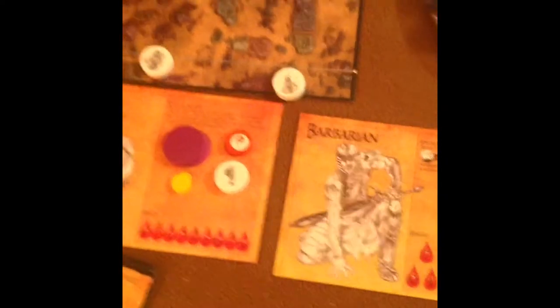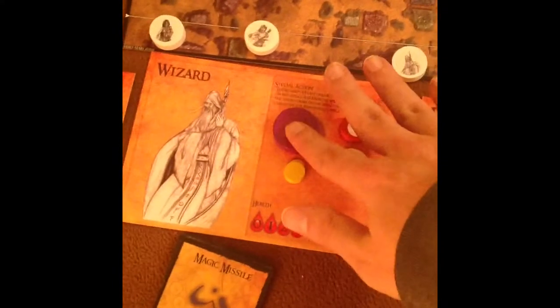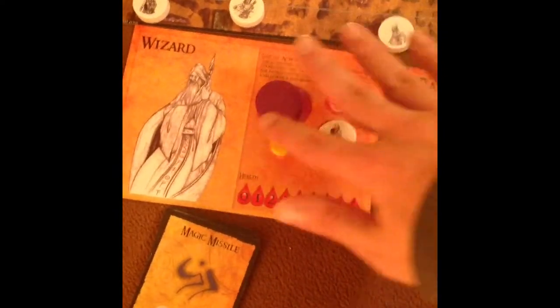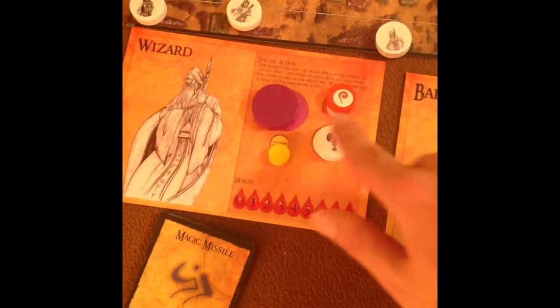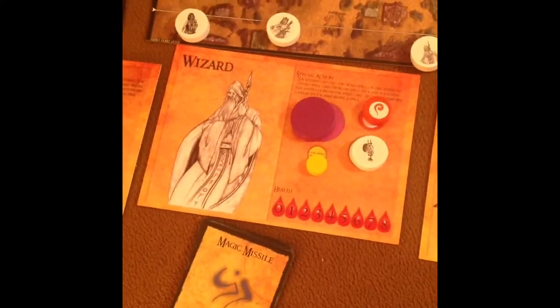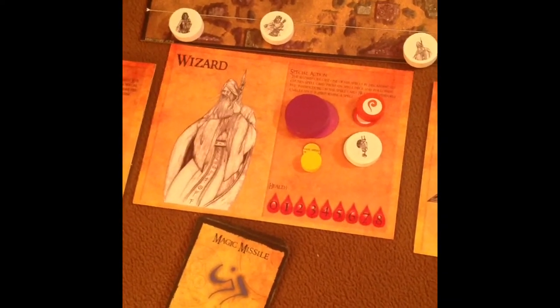The wizard has an entire deck of spells and different discs. For example, there's a big shield the wizard can put out, the wizard can do a fireball, of course you have to have a magic missile attack, they can summon a skeleton, and they have other abilities they can do in the game. Once they use a card though, that card is gone.